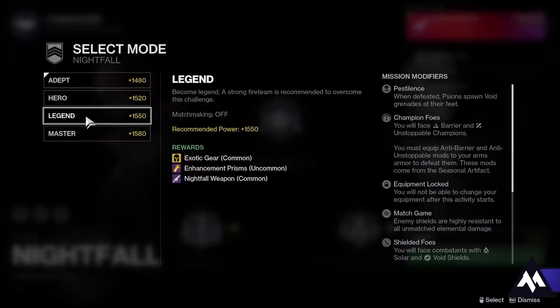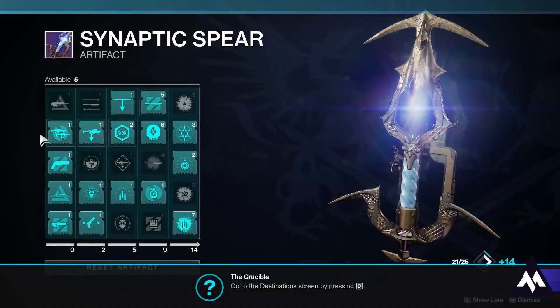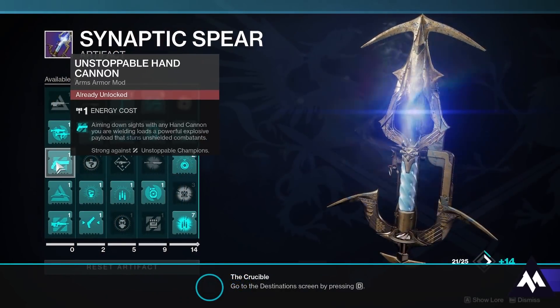The easiest way to do this is just hop into the Arms Dealer Nightfall on the Heroic difficulty. You'll have Unstoppable and Barrier Champions but they are easily handled by using your artifact.